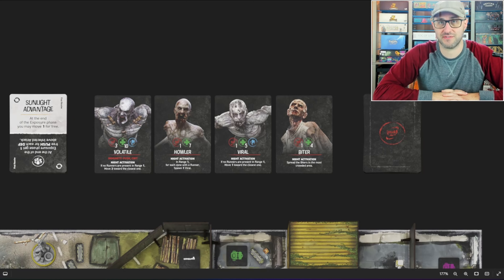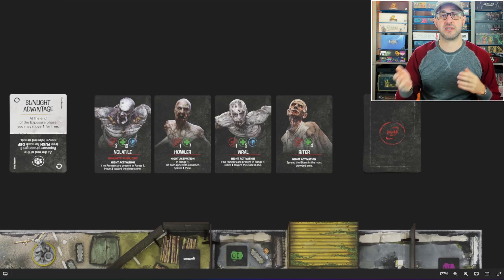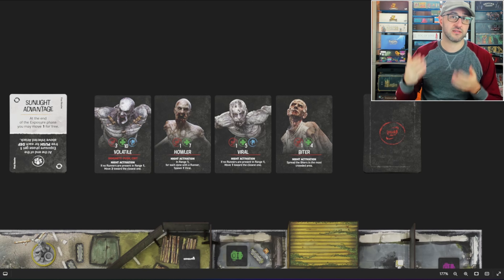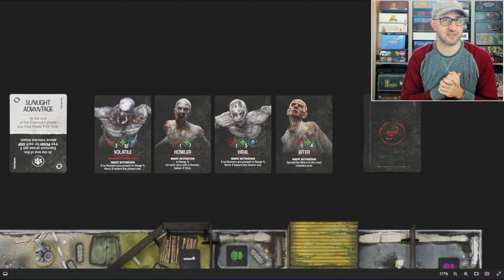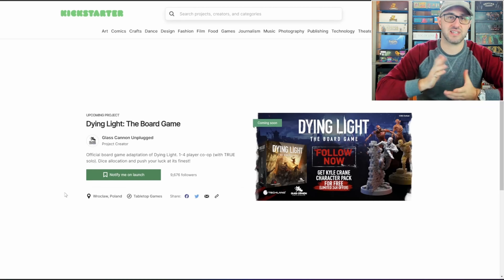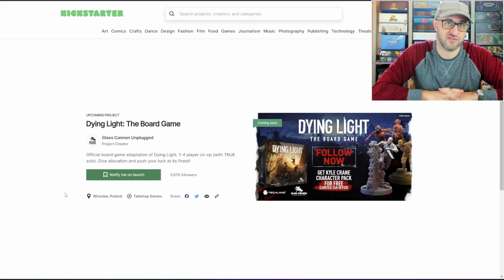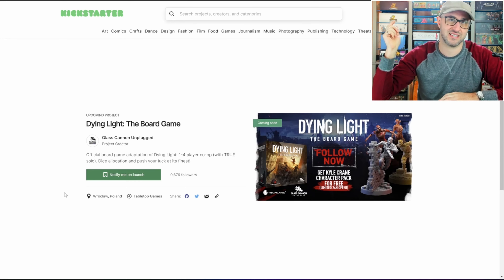There are a whole bunch of different zombies in this game, each with their own stats and abilities. Anytime players get into combat, you're going to be comparing the attack against the defense depending on who's attacking who, and then rolling dice to deal additional damage. Players also have gear cards and special abilities that might come in handy, so you'll want to make use of those whenever appropriate. The game continues like this until players complete the scenario objective or get eaten alive by the hordes of zombies — and if you're interested in either of those outcomes, definitely go ahead and check out this campaign. I'll have it linked in the description below.